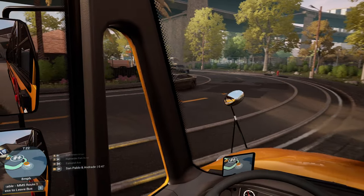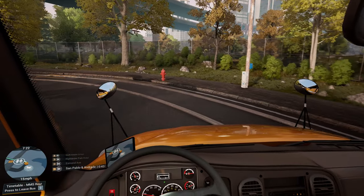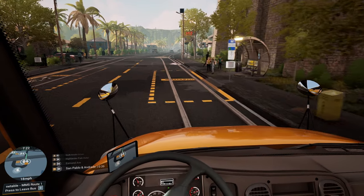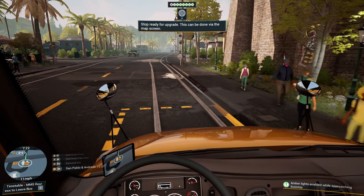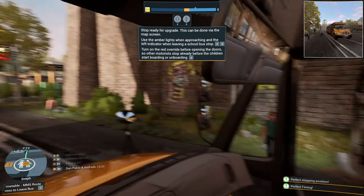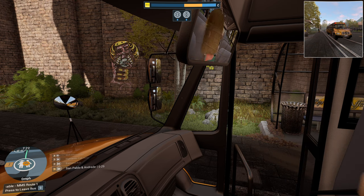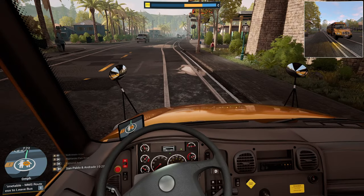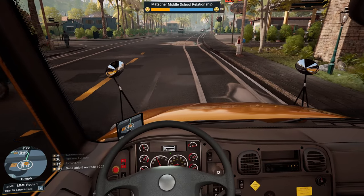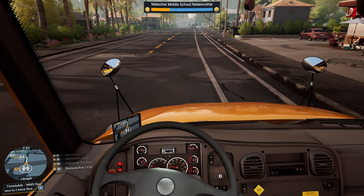Get out the way, sir. I'm pretty sure that manoeuvre's perfectly legitimate. Let's make sure we've got the lights on — lovely. Perfect stopping position, and perfect timing — lovely. Come on kids, on we get. Let that door shut. And obviously we're getting a better relationship with the middle school, which is what we want.